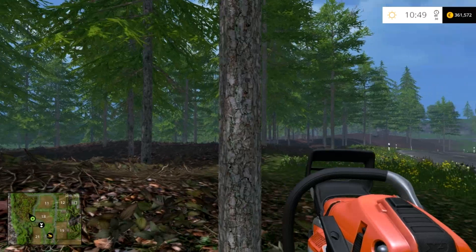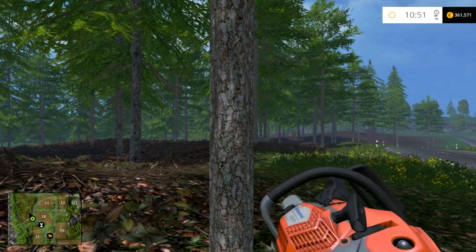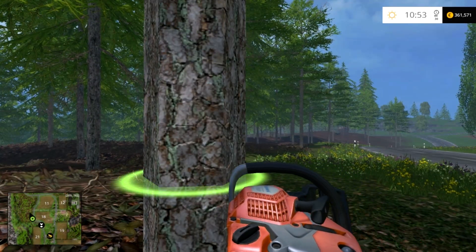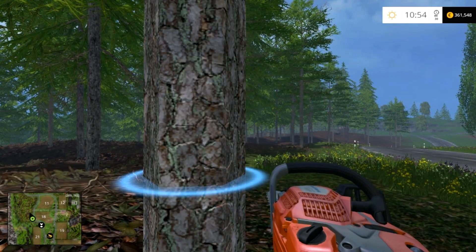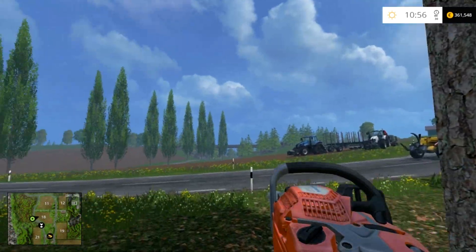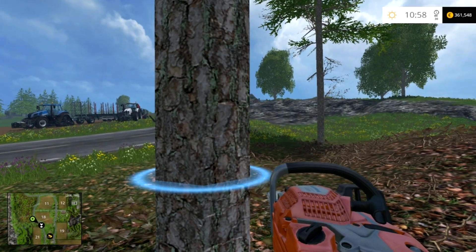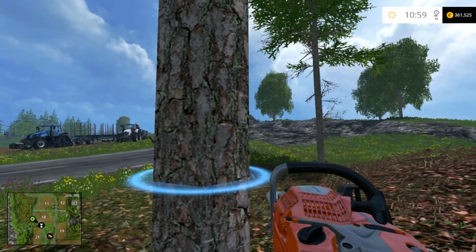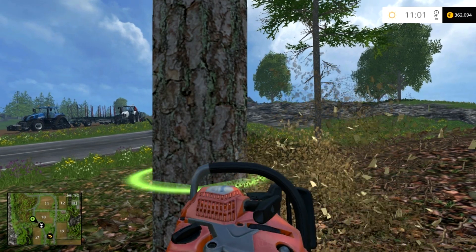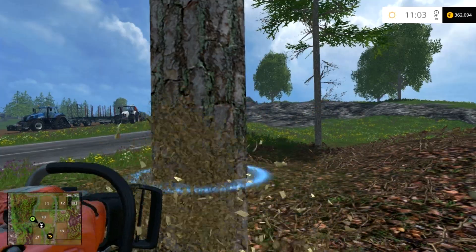If you hold your right mouse button down and rotate the chainsaw you'll be able to cut it down. Now if I cut it this way it's going to go to the left, which means the tree will fall to the left, so I don't want to do that. I want to come around because I want the tree to go that way onto the road. So I'll find an area where the circle looks as flat as possible, kind of like there, and cut across — and then it should fall to my left. Perfect.